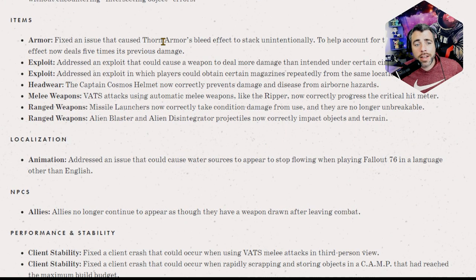They fixed an issue that caused Thorn Armor's bleed effect to stack unintentionally. To help account for this change, the bleed effect now deals five times its previous damage. So Thorn Armor might actually be significant now — that's worth checking out and it actually makes me want to buy it. That's one of the last power armors I haven't bought, so we might have to mess with that.